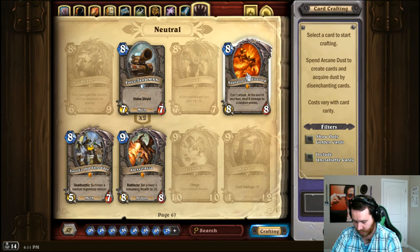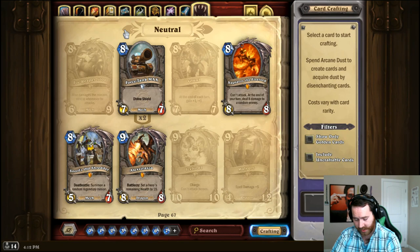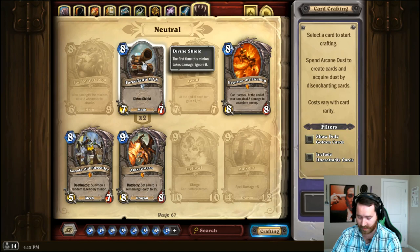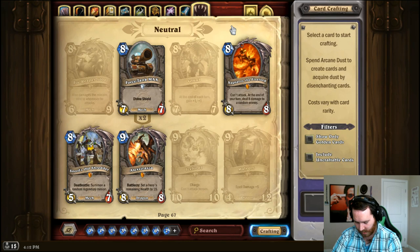For Ragnaros — Force-Tank MAX is a pretty good replacement: Ragnaros can usually kill something big and live, and Force-Tank MAX can kill something big and also live because of the divine shield. Generally it won't work out as well as Ragnaros, but sometimes Ragnaros hits 1-drops whereas you can choose where Force-Tank MAX goes. If you really want Ragnaros to burst your opponent, just play Reckless Rocketeer — it gives you 5 damage of charge for 6 mana. Not a great card but a good replacement for the mechanism.